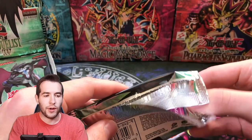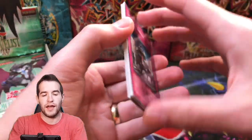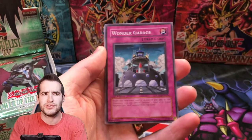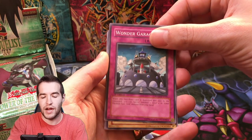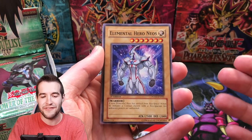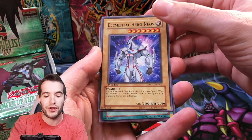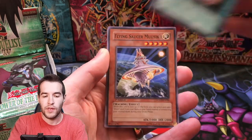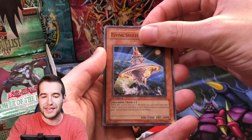The top pull I'd want is Dark Neos. Flare Neos is a good one, Flare Scarab I think might be in here as well. Chimeratech Overdragon's really cool. Elemental Hero Neos — this is actually the first printing of it as a common, which is really weird but really cool. We might set those aside to see how many Neos we pull. Flying Saucer — they did them dirty making them a common though.